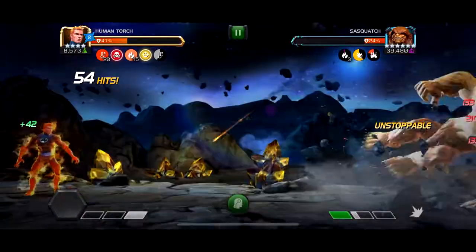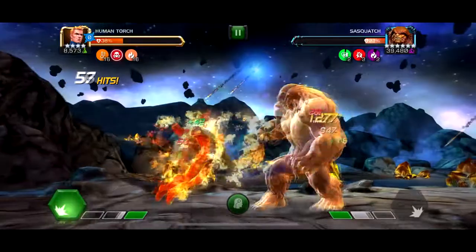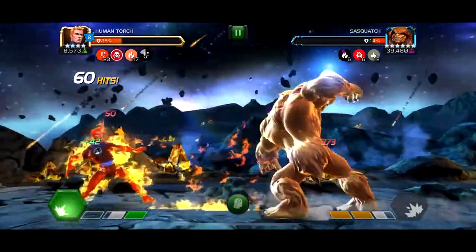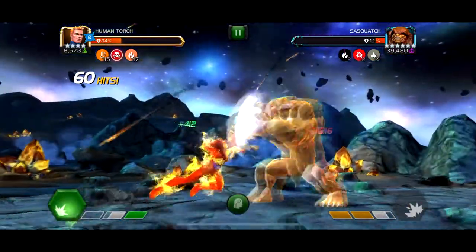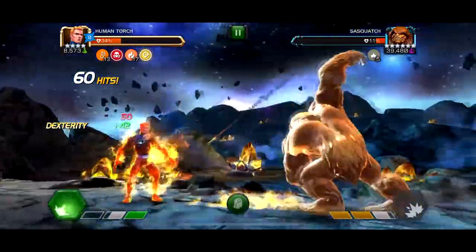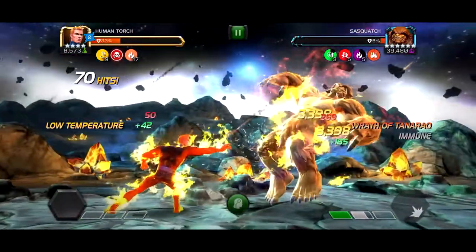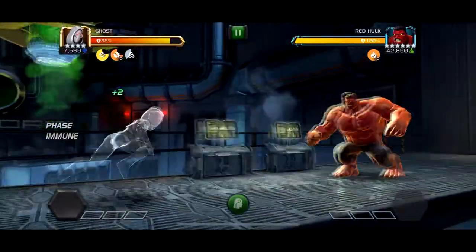Sasquatch has kinetic transference, and the main challenge is when he's in Wrath of Tanarak — he goes unstoppable during that. Other than that and the kinetic transference, the fight isn't that bad. I think you can ghost every boss if I remember correctly, but having Human Torch or Ghost for every boss fight is a good idea. And that's him down.